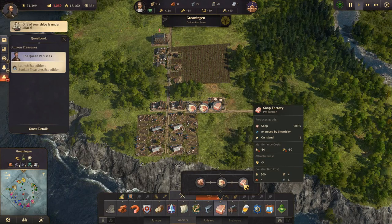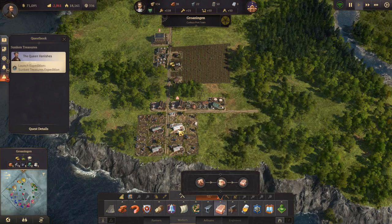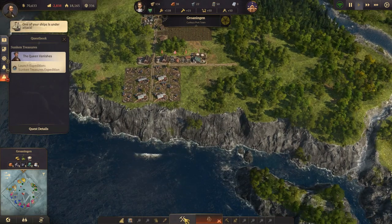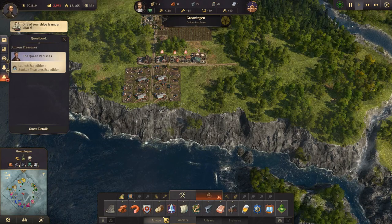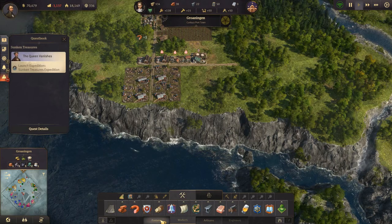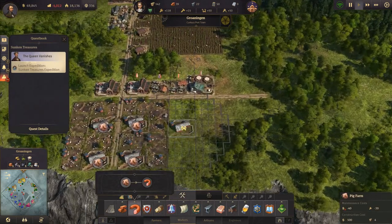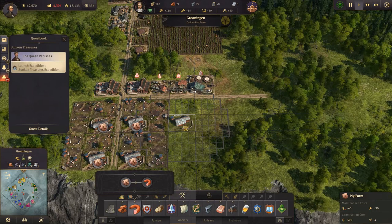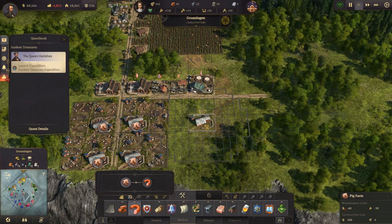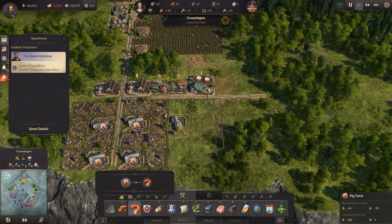Ship under attack - that takes one minute, that takes 30 seconds. We actually need more pigs. Ship under attack - if someone knows how to shut off the ship under attack notification I would very much like to know, because that is really annoying. Let's see, big farms - we need to come out one, two, three. I think that's right.